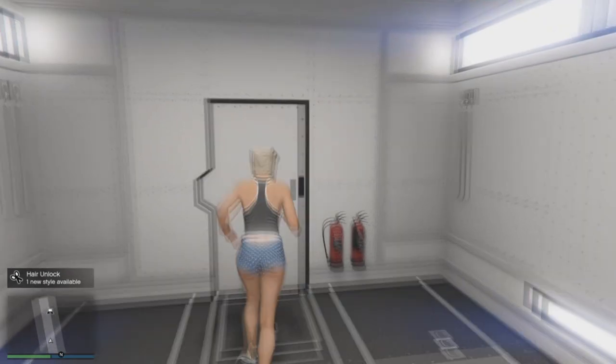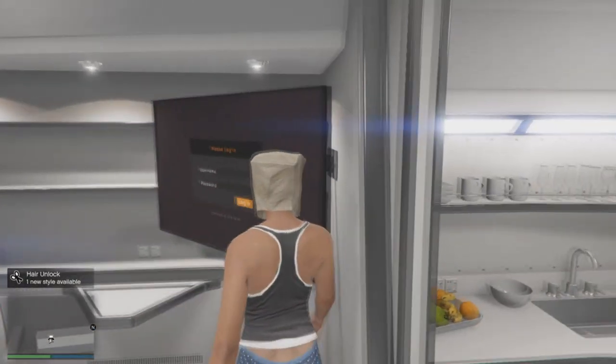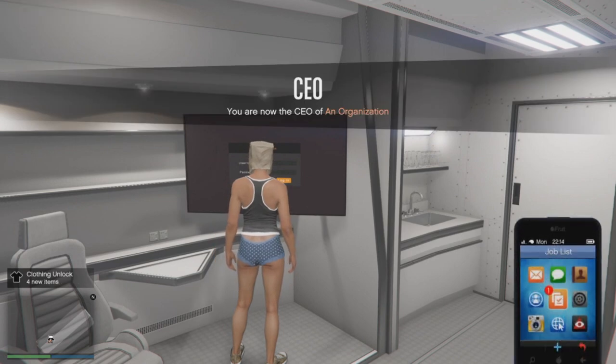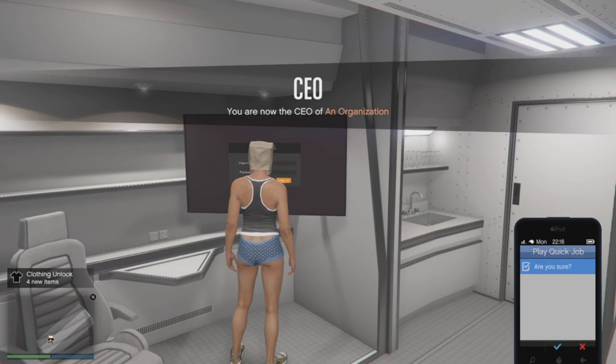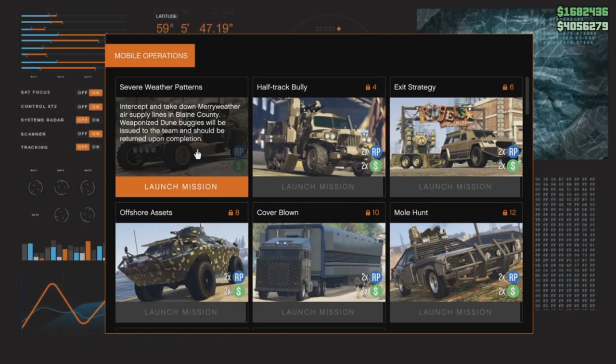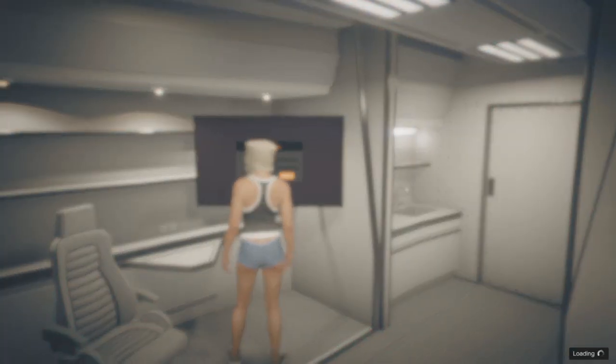Open your phone, go to Quick Start Mission, go down to activities, and start arm wrestling. As soon as your phone goes away, quickly press right on the d-pad and start the first mission on the MOC screen. The screen should go blurry. Again press right on the d-pad, go back into the screen, and just back out this time.